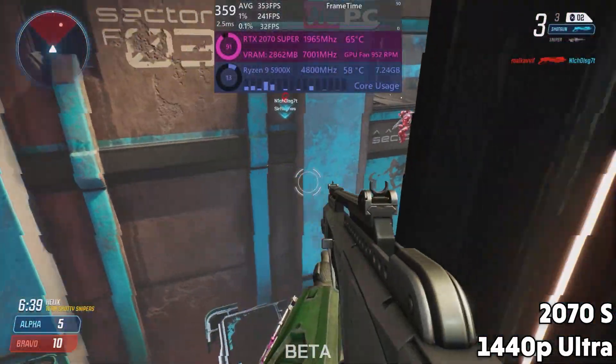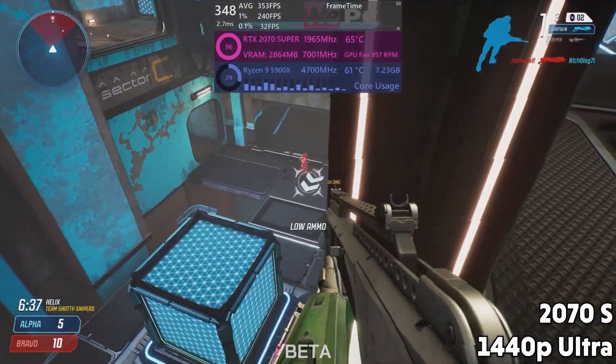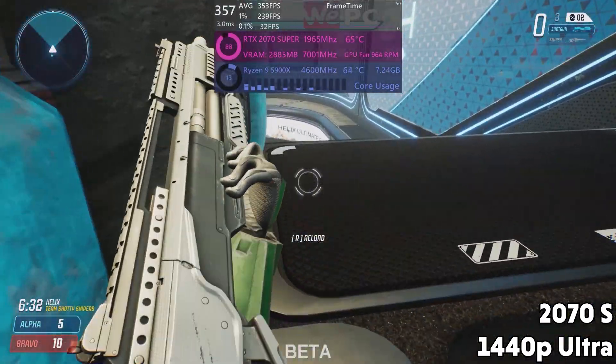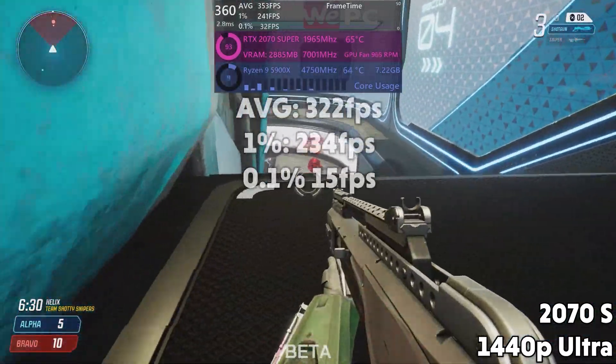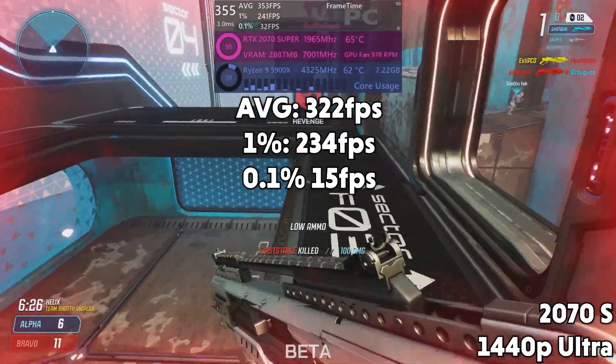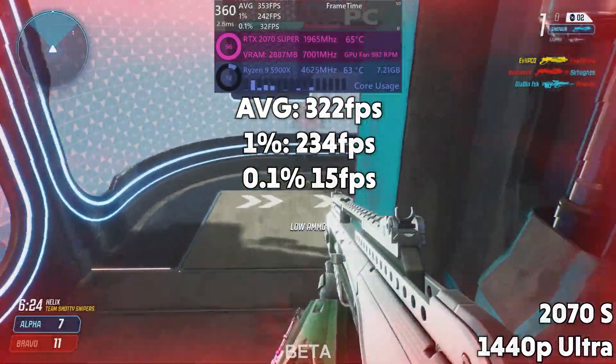The RTX 2070 Super now, and the sheer power this card still holds is remarkable. Back pre-GPU apocalypse, it was an amazing price-to-performance card, and you can definitely see why here. The fact it's squeezing 322 FPS average, 1% lows of 234, and 0.1% lows of 15 — it's easy to see how.